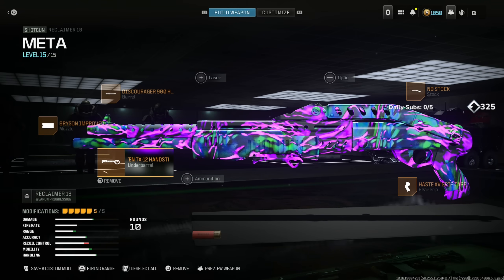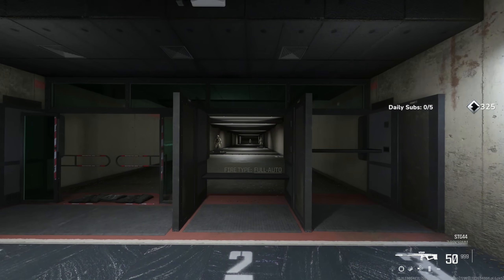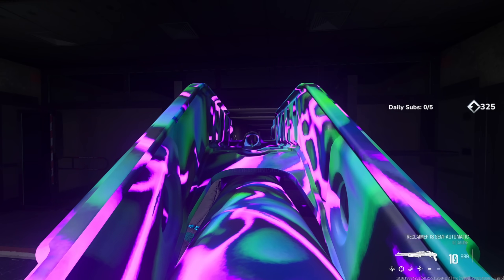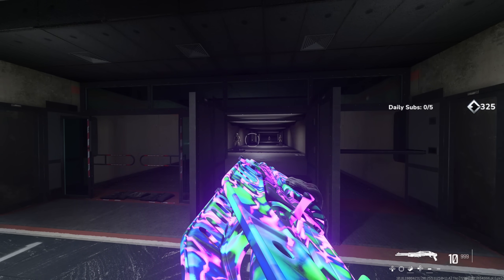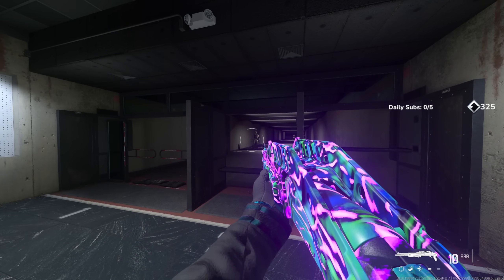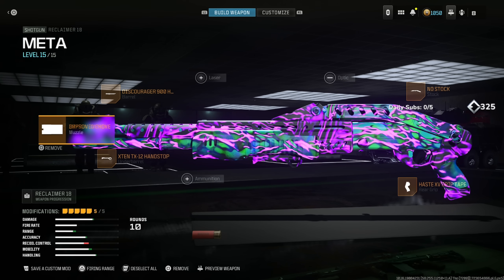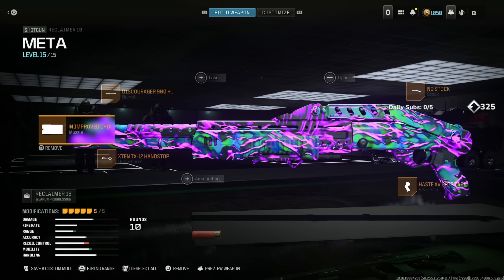This weapon is absolutely awesome. You're going to want to put it in attack stance mode. When you get into a game, ADS and push down on your D-pad — that's how it's going to be powerful up close and personal. It's going to be absolutely lethal. Use this class setup and it's going to change your gameplay forever.